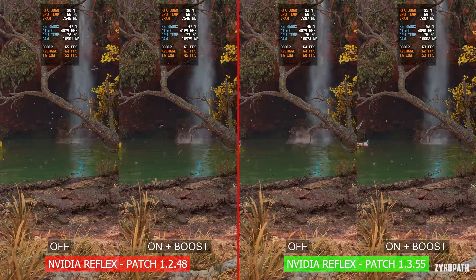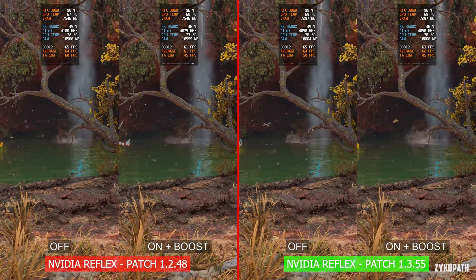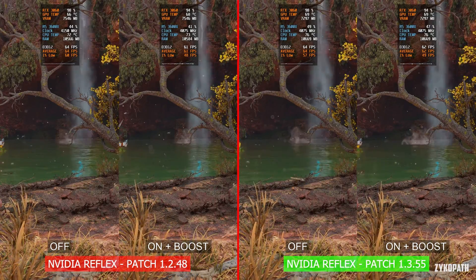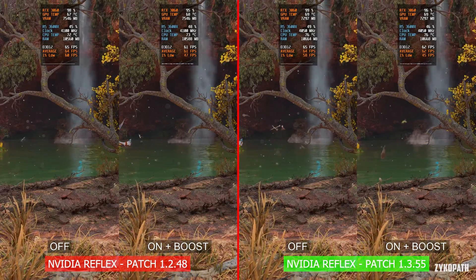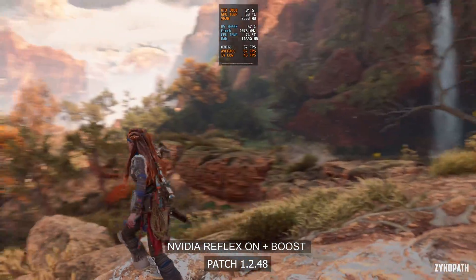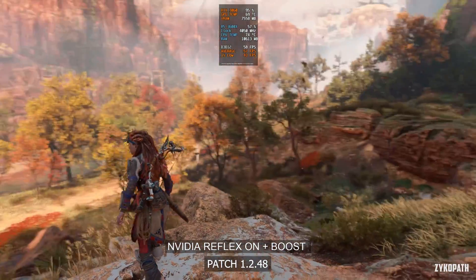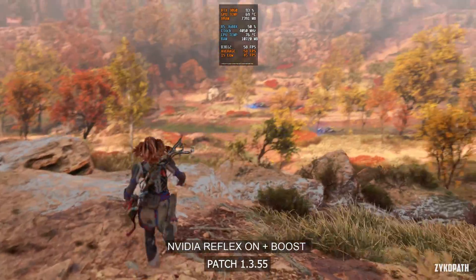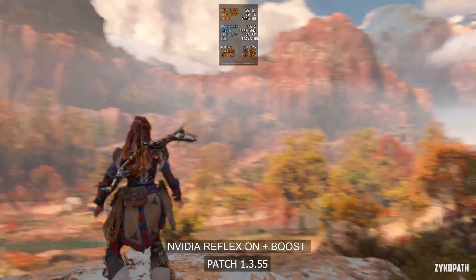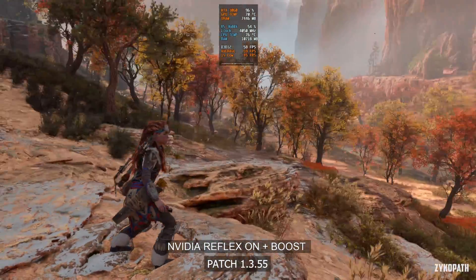Regarding NVIDIA Reflex, the patch notes state they fixed the performance regression when using on plus boost, however the side-by-side comparison shows frame rates are exactly the same as before. Most users reported stuttering with the on plus boost option, so I tested it on both patches. While playing, there was major stuttering when turning the camera on the old patch, and on the new patch the stuttering has been reduced but is still present. This patch still didn't fix the NVIDIA Reflex on plus boost option entirely — I'd avoid it and just use the on option for now.